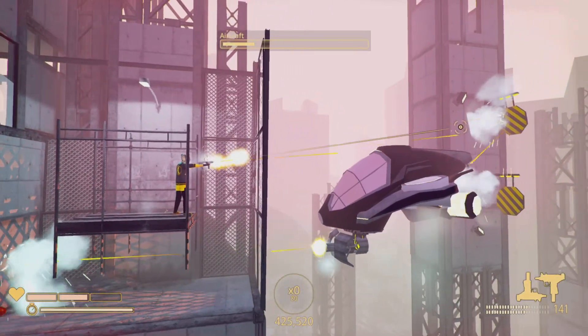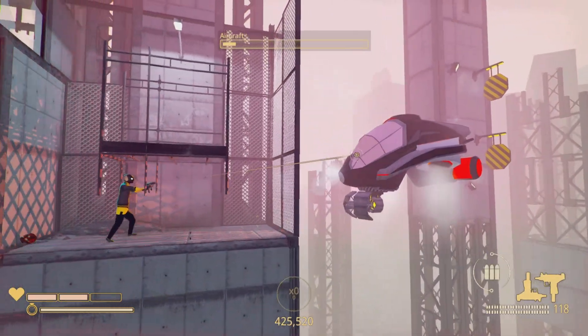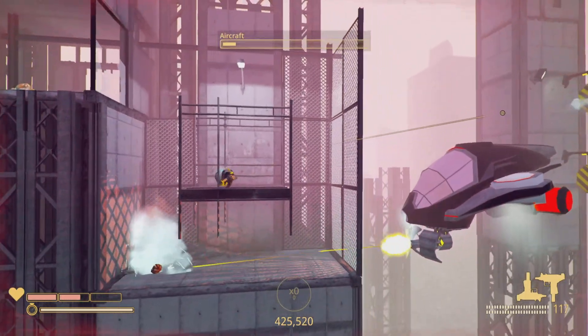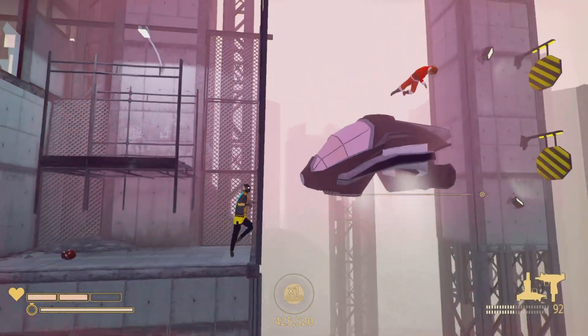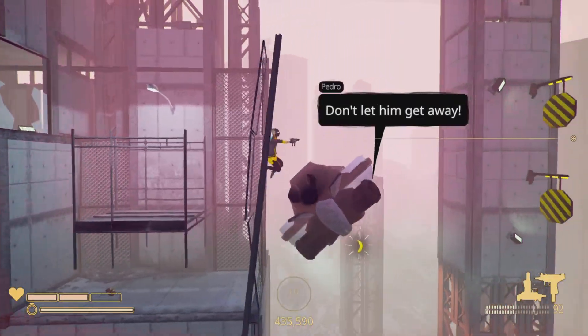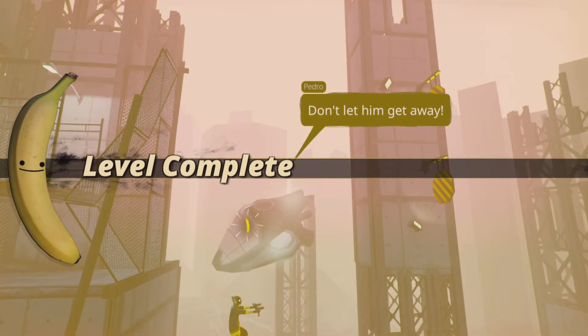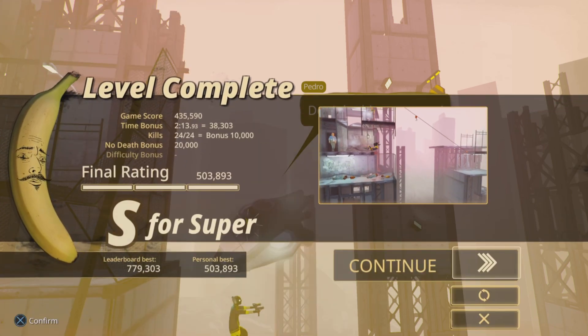As soon as you defeat him, he's going to run into the fence. You want to jump through the fence as soon as he touches it — that's how you can go through it. If you wait for it to fall all the way down, it's going to take too long and you might not get the S-rank.